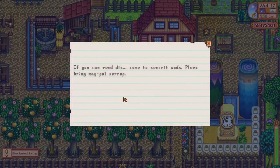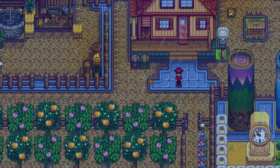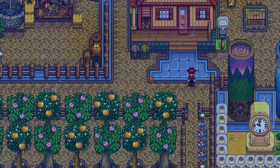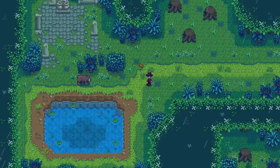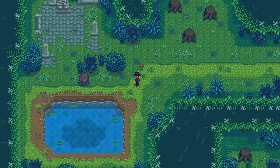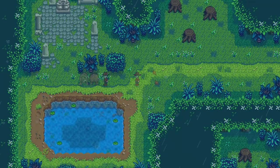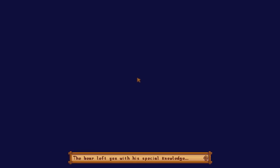The second permanent bonus is Bear's Knowledge, which permanently increases the sell price of blackberries and salmon berries by up to three times. The sell price of artisan goods made from blackberries or salmon berries is not affected. To obtain Bear's Knowledge, find secret note number 23, then go to the secret woods with maple syrup in your inventory and a cutscene will appear in which a bear takes the maple syrup and thanks you with his special knowledge of berries. Once obtained, it can be found in the wallet on the skills tab.